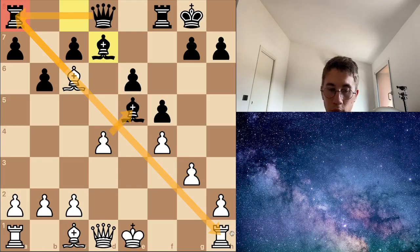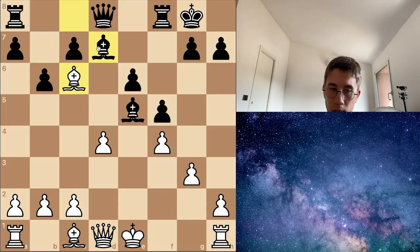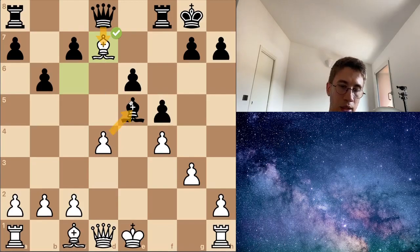Because queen captures h1 check. So the best move here is to capture this light square bishop. And now if black captures, I simply capture back — d-captures a5 — and I resolve this problem. Let's go with another problem.